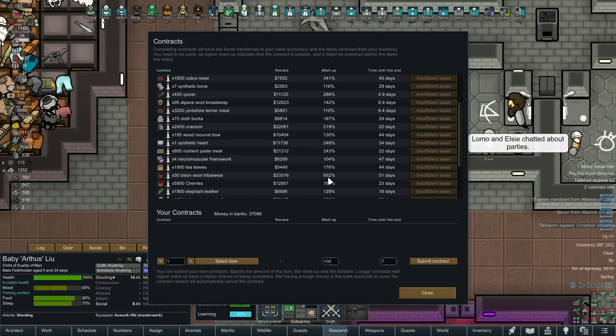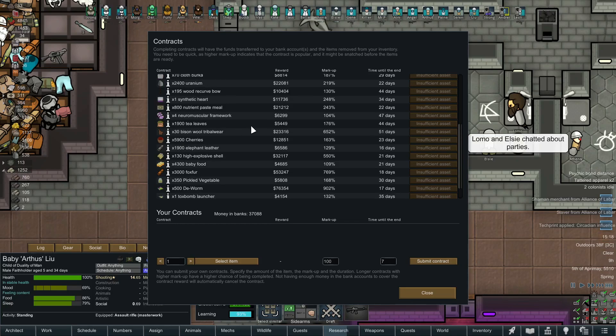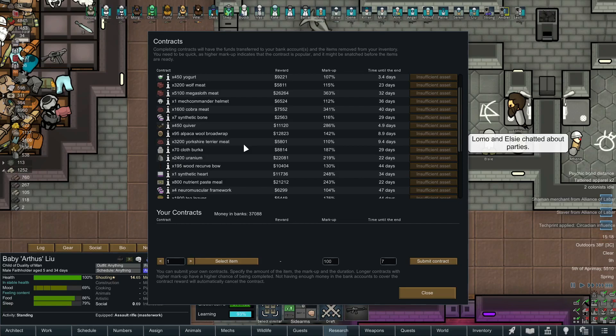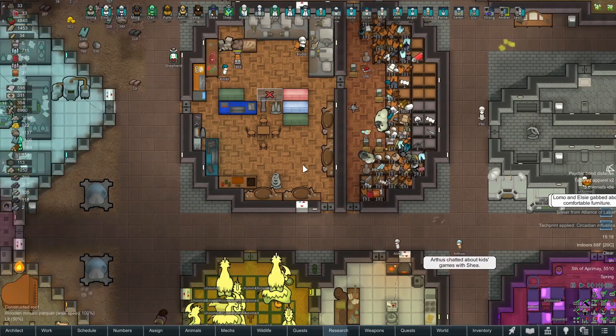You're looking for contracts with a high markup. Look at that — 30 bison wool tribal wear for 23,000, almost a 700% markup. Obviously I don't have any bison wool, so we can't do that one. But some of these are just incredibly easy and totally worth it. Some are a little ridiculous, like 5,900 cherries for 12,000. One synthetic heart for 11,000 — that's reasonable. Overall, the contracts have been really cool. That's probably the best part of that mod, honestly.